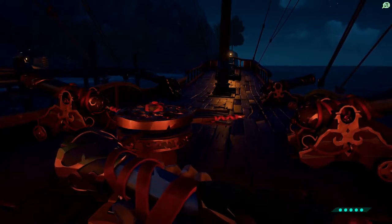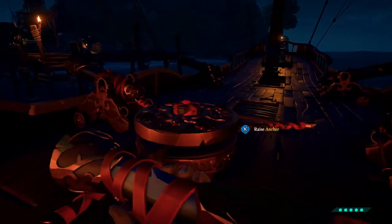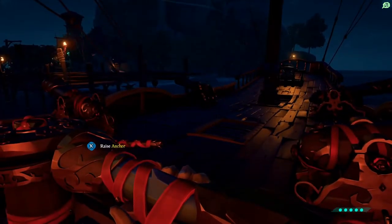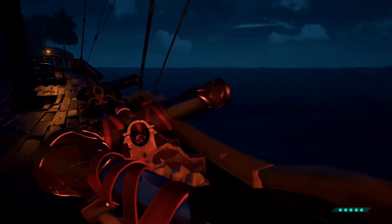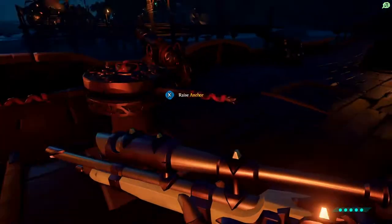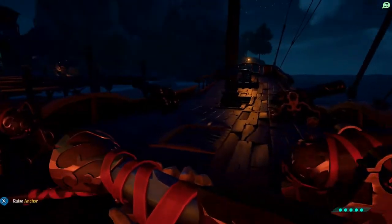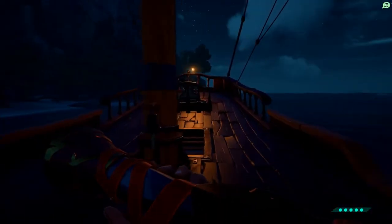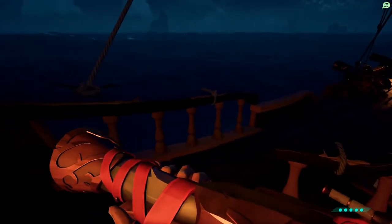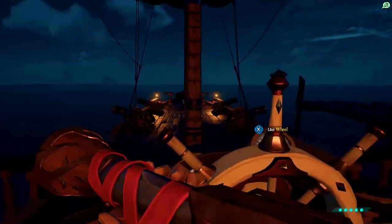That's actually one of the main objectives of someone boarding the ship — the first objective is to knock that anchor down. It stops the ship, allows their friends to outmaneuver it, catch up with it, or whatever they need to do. A stationary ship is much easier to fight than a moving one. On the Sloop, the player must go past the captain in order to reach the anchor — this is a completely different dynamic.